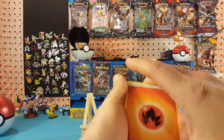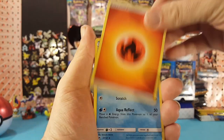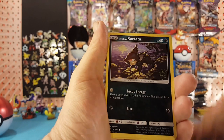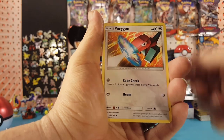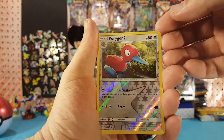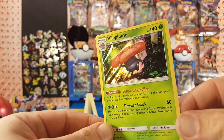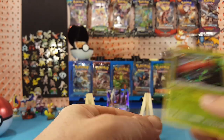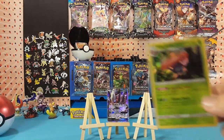All right, we're going to start off with Fire Energy. Surskit, Noctowl, Electabuzz, Alolan Rattata, Pumpkaboo, Caterpie, Porygon, Salandit. Porygon 2 is our Reverse, and our rare is a Holo Vileplume — very nice, kind of a hard card to pull for me, so I will take it.